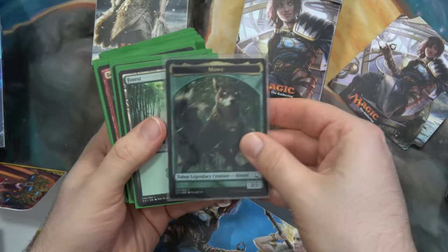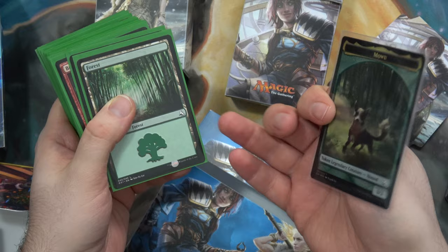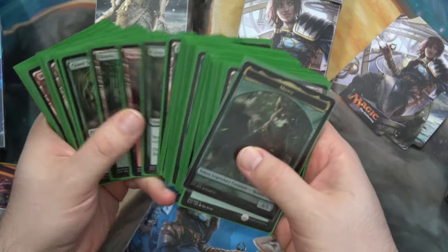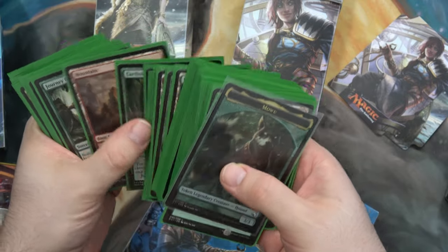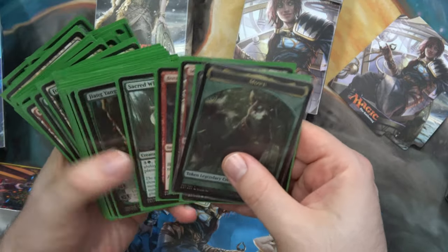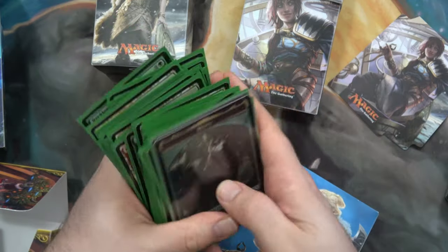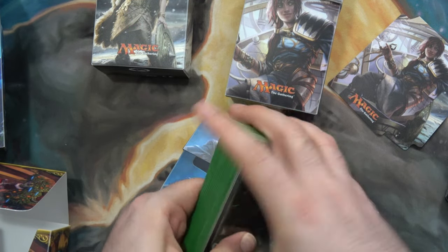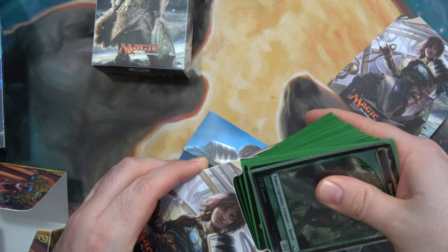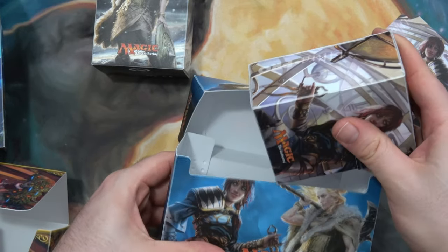And I also managed to find my clear sleeve, so I managed to put MoWu in clear sleeves. That's the main character for this deck. Now I know this dual deck box is for a different set of dual decks, but whatever.